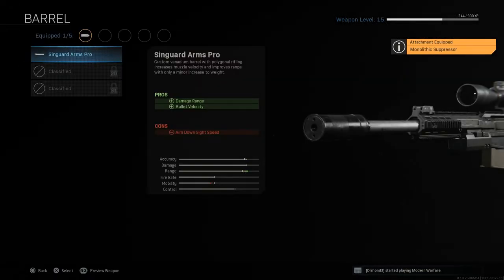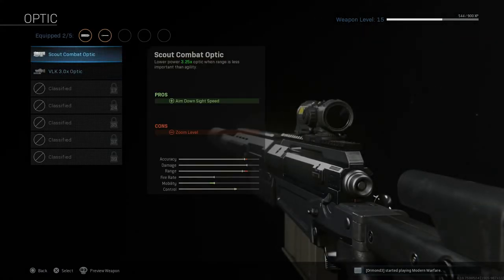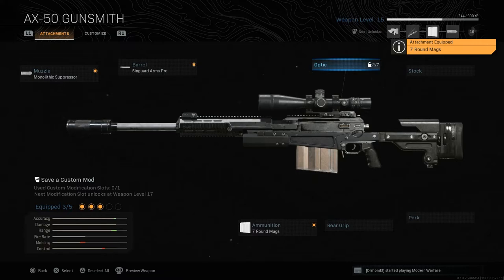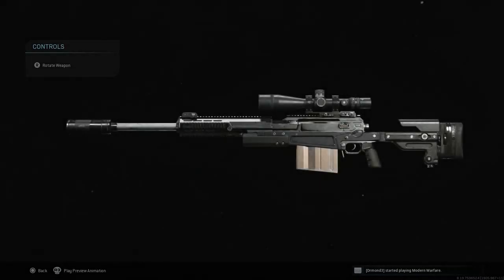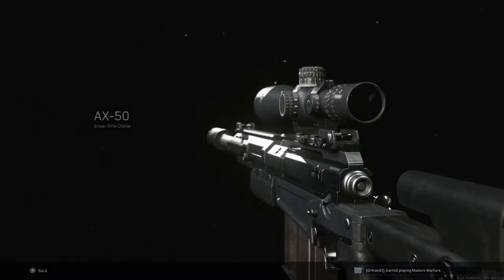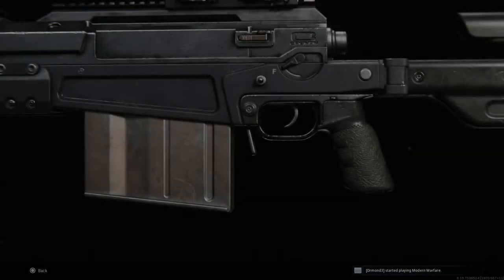This is my setup for Warzone on the regular. I do change it up every now and again to try new things, but if I'm going for a win, this is most likely what it's going to look like. I like it because it covers all the bases for enemy detection and encounters throughout the match. Early on I use whatever ground loot I find and build money for a loadout drop, but once I get that loadout drop, I'm picking this class to go for the win.